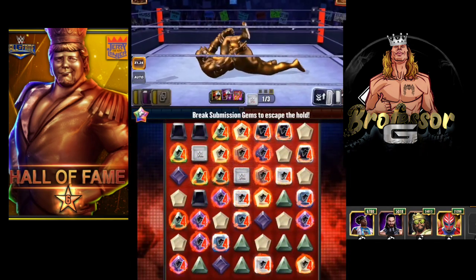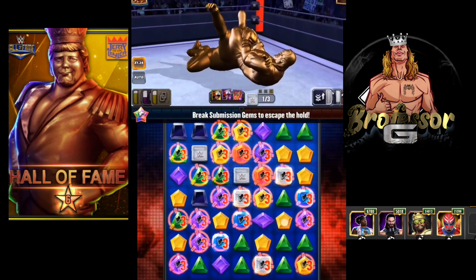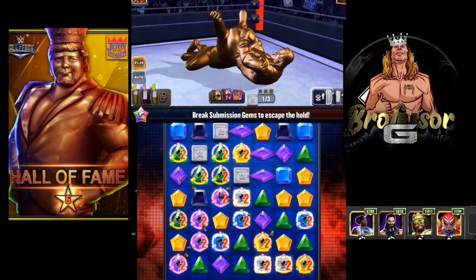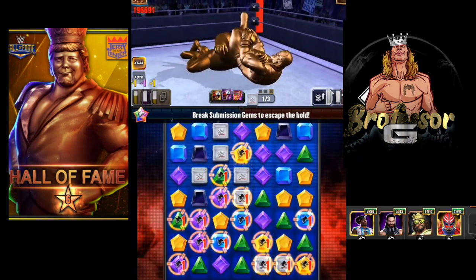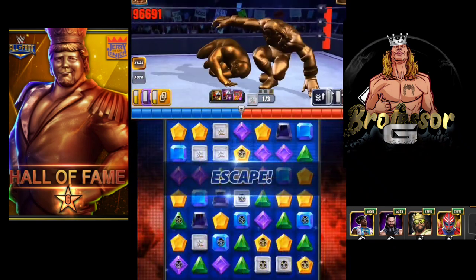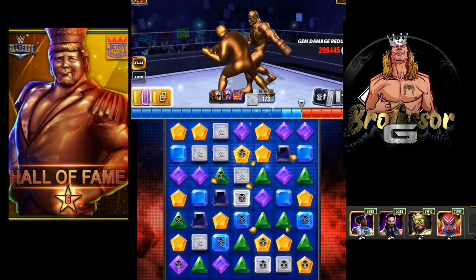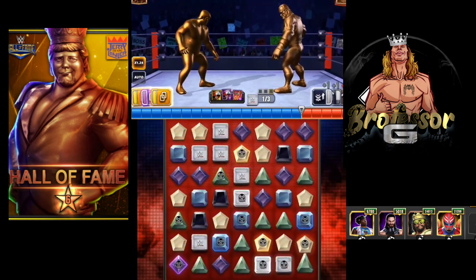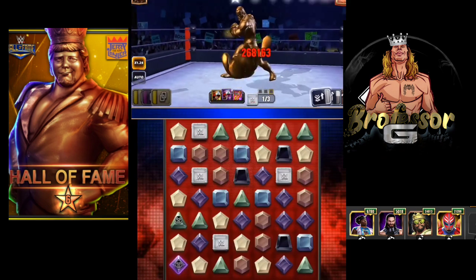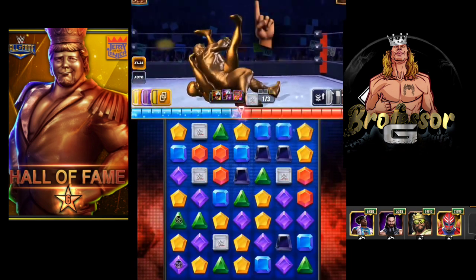Your only goal at this point is basically just to knock out as many of his sub gems as possible so that way they don't turn into blast gems. Then with the perks you'll be able to load up his moves pretty quickly, and that way you can see his big bang move. Undertaker's going to get a big hit and take out some of these red gems for him.